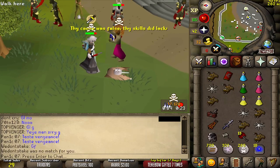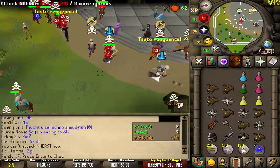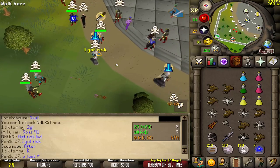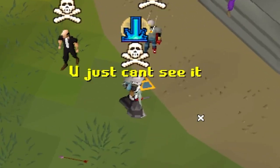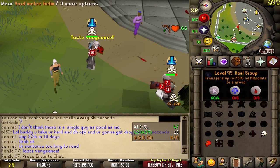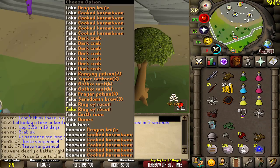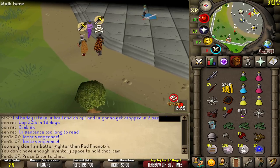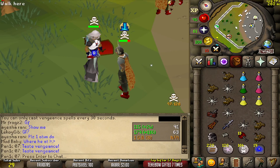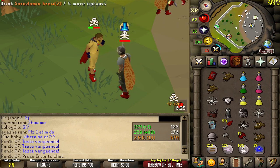What the hell was he doing? He has no risk — I thought he was risking something. What a snake, he's lying, he's not even being honest at the PK. Good fight, this guy attacked me so that's why the loot is bad — I'm pretty much just going for higher levels and players that are risking some bank. 364k.